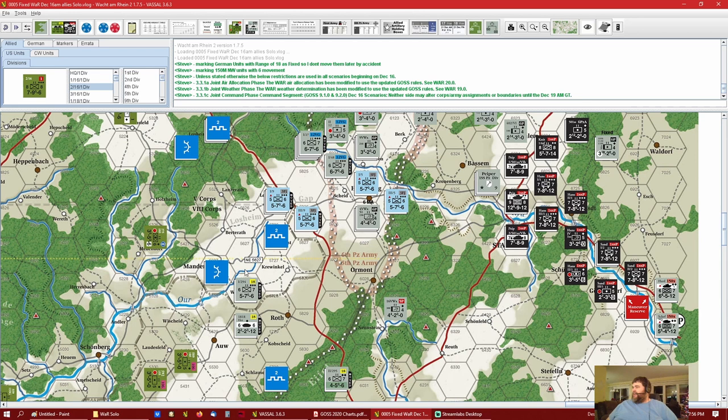One of the intriguing parts about GOSS is you have to kind of have a plan. You can't just be a reactionary player, which is what I am — I'm a counter puncher. I wait for mistakes or opportunities and I'm really good at pouncing on them, but not so good of a planner. So if you're a good planner, GOSS is excellent for that. I'm learning — that's the intriguing part. I don't look at it as a bad part; it's just something you've got to learn.